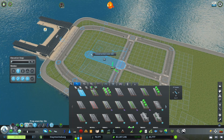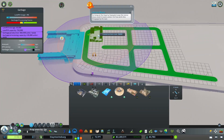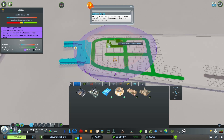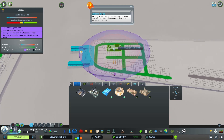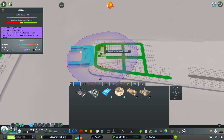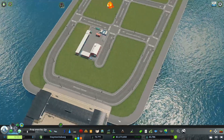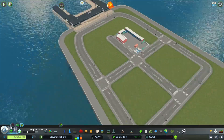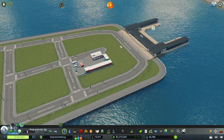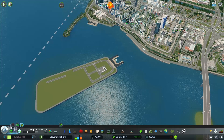Let's set up some city services. I think we need to put down a recycling center, because that'll probably be the only way to get garbage services on this island. I know they pollute and they're noisy, but we've kind of got to work with what we got here, so we're just going to leave that there.